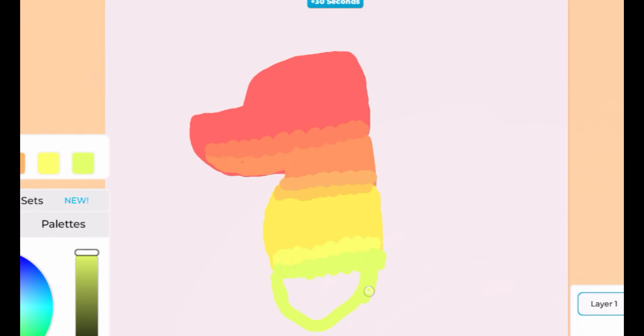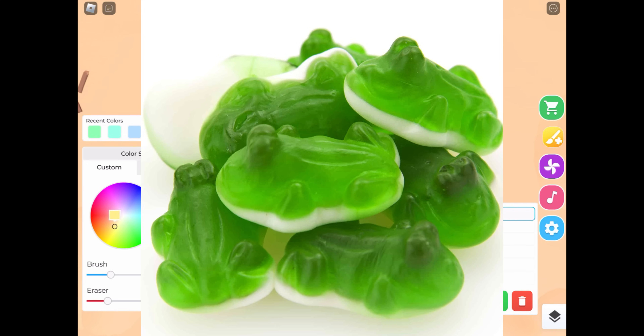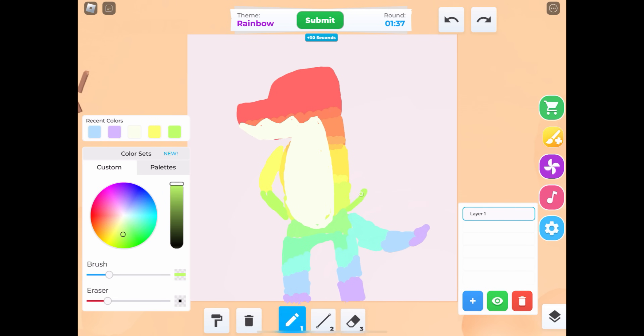I'm just gonna go from head to toe, going like Roy G. Biv, and then I want to draw his little white belly. I like to imagine it's one of those gummies that has like the marshmallow-y bottom. If you know what I'm talking about, those are the best gummies. He's looking so delicious.